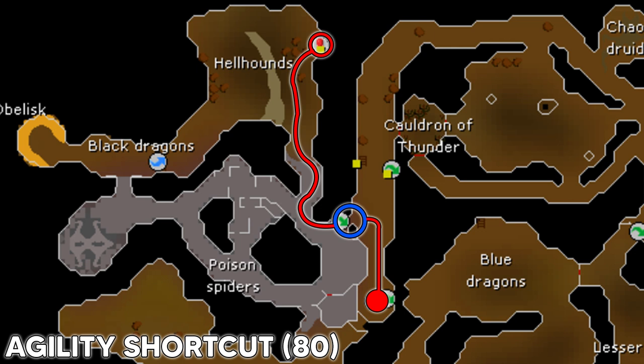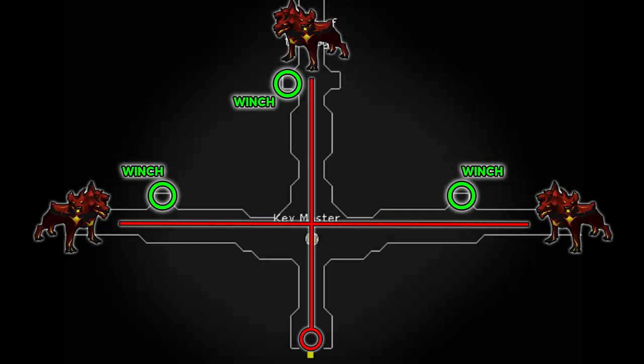Next is the level 80 agility shortcut — a spike jump. Enter the Taverly dungeon and head north; to the west there will be a spike jump shortcut requiring level 80 agility, or level 75 with a summer pie. Jump over the spikes, past the poison spiders and hellhounds, and into Cerberus's lair. Once inside the key master's area, head north — it splits in three directions, with a Cerberus at each corridor. Click the winch to raise the gate and enter the lair.